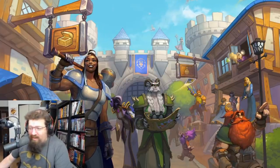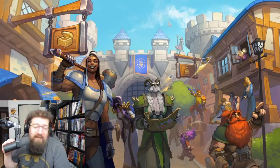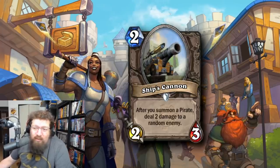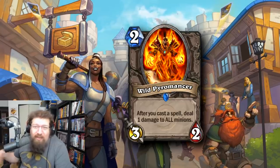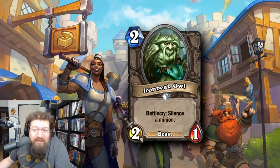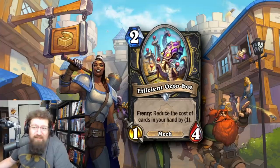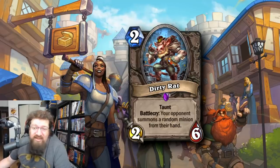Before we get to number one, here are a few honorable mentions. Far Watchpost — even at 2/3 it's pretty good, and at 2/4 it was pretty busted. Ship's Cannon is great in Pirate decks, just an all-around solid 2-drop. Wild's Power Romancer is another really flexible classic card. Iron Beak Owl was incredible at 2 mana — an auto-include silence option until it got nerfed to 3. Efficient Octobot for Rogue is just ridiculous mana cheat, and Dirty Rat as the ultimate combo hate card is really solid.